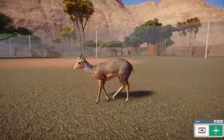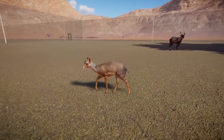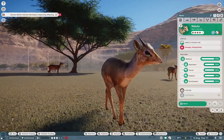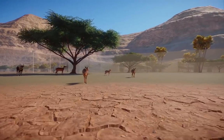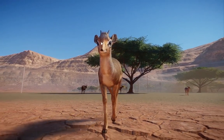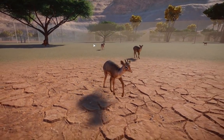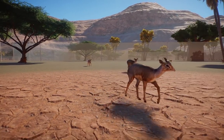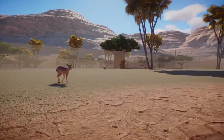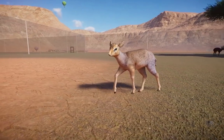Oh look at this — the dik-dik! This one was originally made by Jen, aka Bubbly Wums, and I love them so much. They're kind of related to the klipspringer but have these little weird noses. They're perfect for any small African section, especially hilly areas — if you're doing a nice big build with kopje rocks, these guys are so perfect for that.